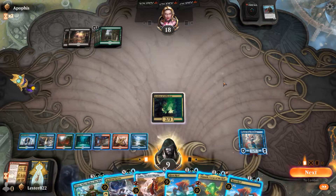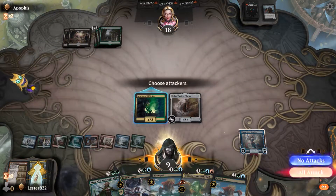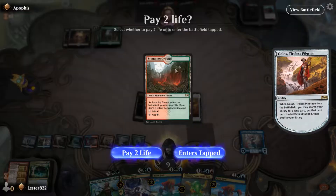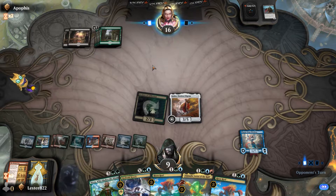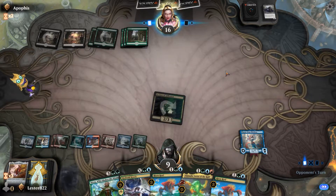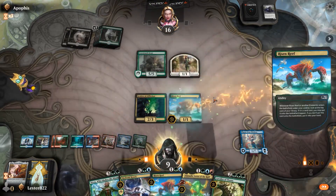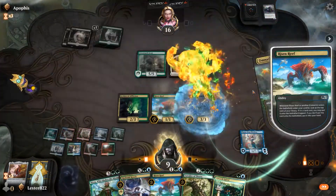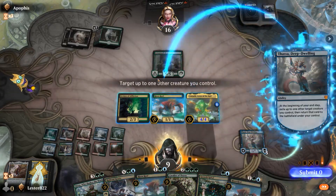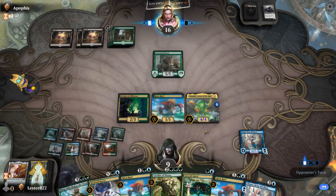He thinks it's going to go back to him, but it doesn't. So I'm able to play Golos again, search my library for another land, swing with the Accolade, and flicker Golos. He plays Plague Crafter and I sacrifice Golos, but the Accolade lets me bring things back. I'm able to play Risen Reef and Omnath, killing the 1/1 so his Lovestruck Beast can't attack, and by then I'll have enough lands that Omnath will be bigger than the Questing Beast. Then I flicker Risen Reef every turn to draw an extra card or put a land on the battlefield each turn.